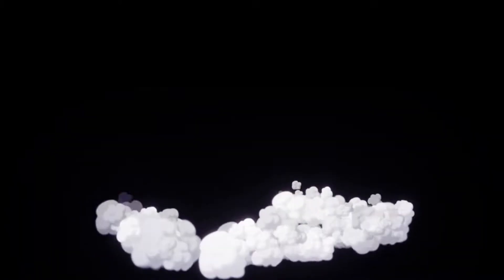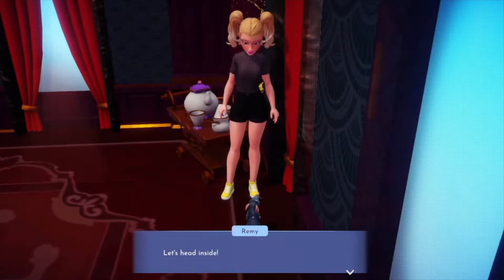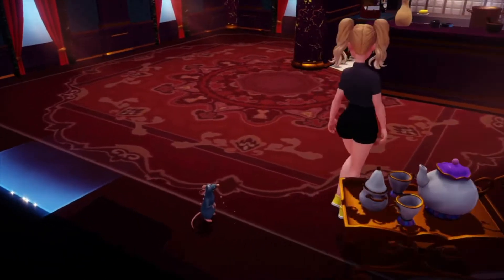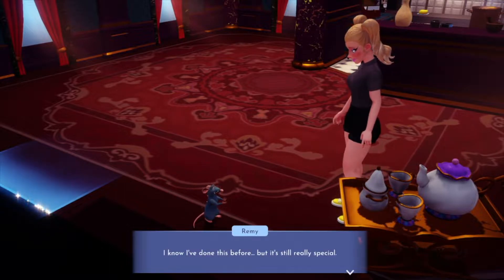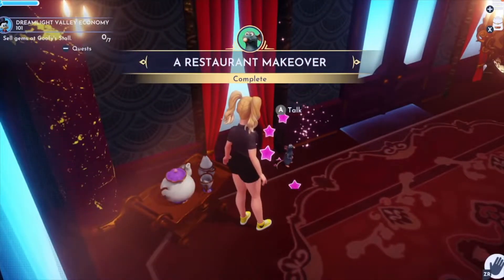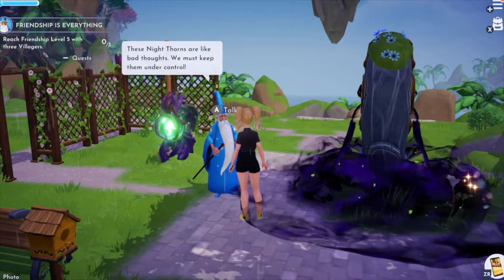Yay! Oh my gosh — this is really exciting, it's so magical! We are inside — we have opened a restaurant! Remy says: 'I know I've done this before, but it's still really special.' New quest: reach friendship level five with three villagers.